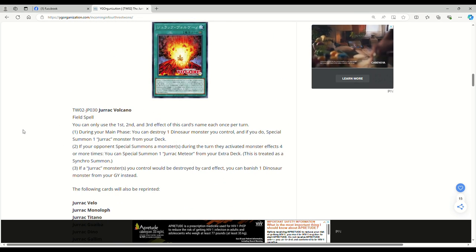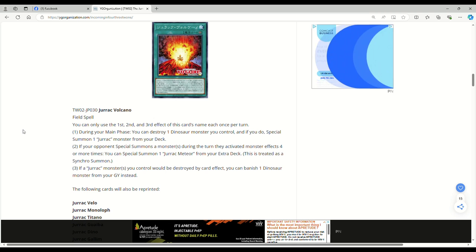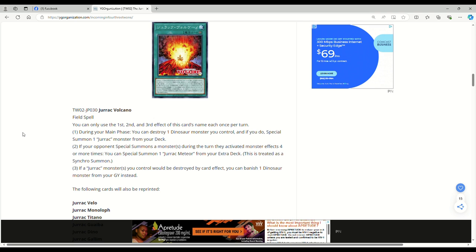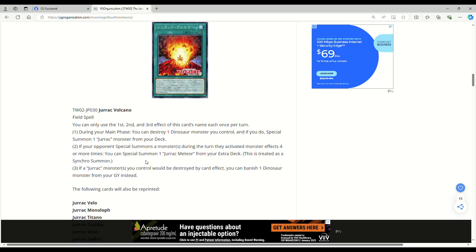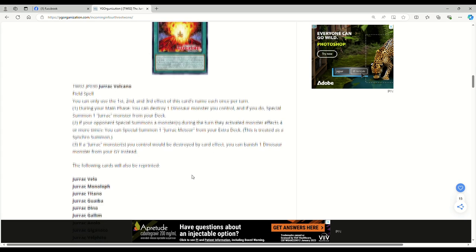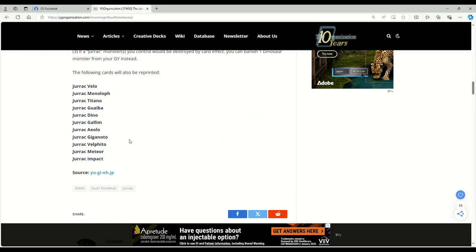This is Jirac Volcano, a field spell. You can only use the first, second, and third effect of this card's name each once per turn. During your main phase, you can destroy one dinosaur monster you control — again, that's busted. If you do, special summon one Jirac monster from your deck, so you can pop Baby Sarasaurus and put out two bodies. If your opponent special summons a monster during the turn they activated monster effects four or more times, you can special summon one Jirac Meteor from your extra deck, treated as a synchro summon — it's a roundabout Nibiru effect. If a Jirac monster or monster you control would be destroyed by a card effect, you can banish one dinosaur monster from your graveyard instead. I'm not sure the field spell will see play, but popping a dino is really good.